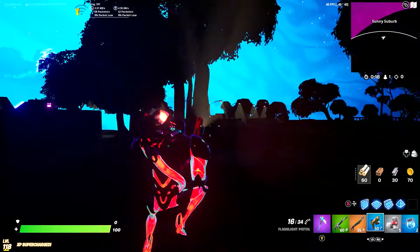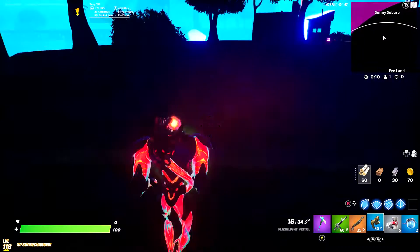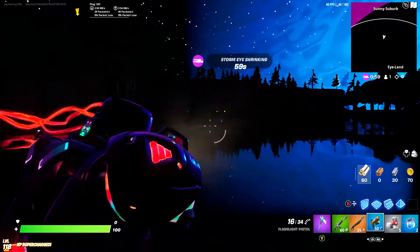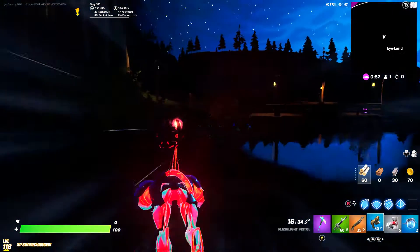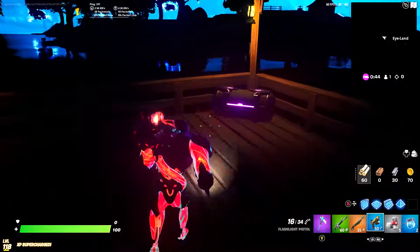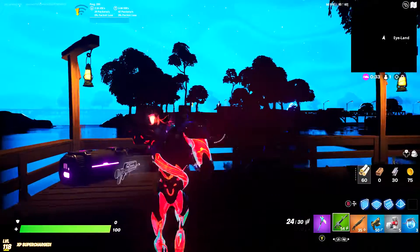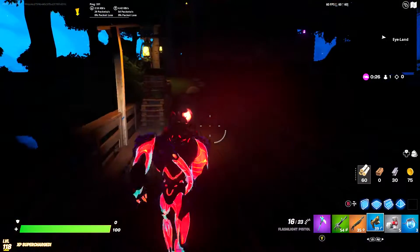Yeah, so this is pretty much my Fortnite map with pitch black graphics. Write it in the comment section — I think it looks amazing. Let's go to the dock over there. Alright, here we are. Oh my gosh, this is so good. Like, you wouldn't be able to fight anyone unless they're really close to you. The flashlight pistol would probably be the god weapon for this, so if you find the flashlight pistol you're pretty much good.